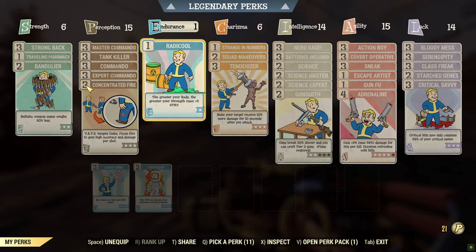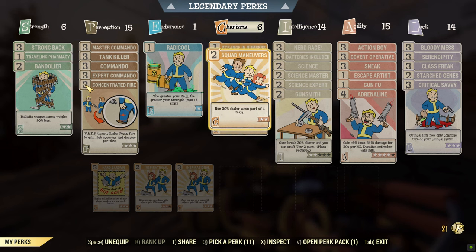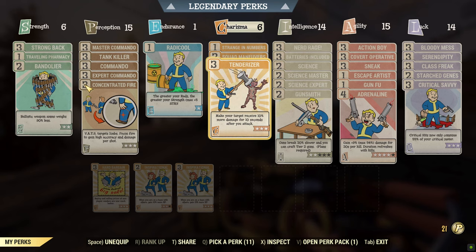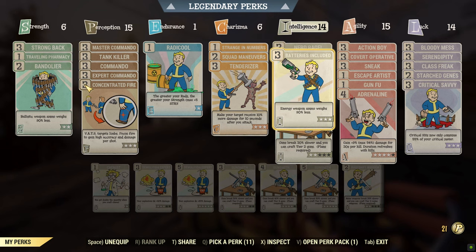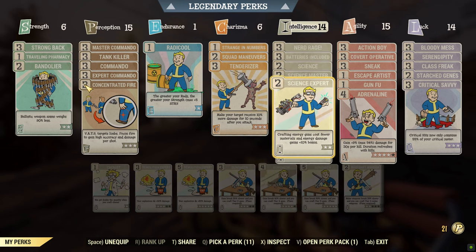Radical, just because Strength is good and I'm running Bloodied. Strange in Squad Maneuvers and Tenderizer — I like to move fast, have good mutation effects, and do more damage. Intelligence is where you get a lot of the damage from the Tesla Rifle. Nerd Rage because it's Bloodied, Batteries Included, and all the science perks, which actually buff the Tesla Rifle's damage a little bit for each card.